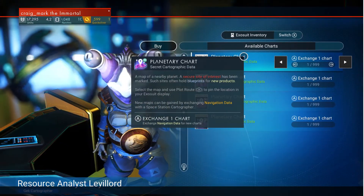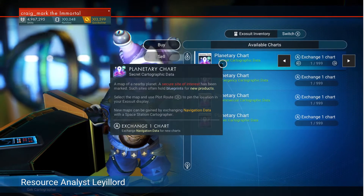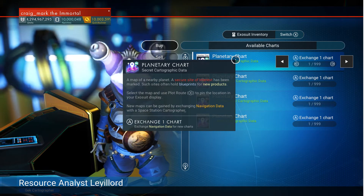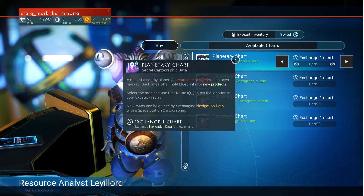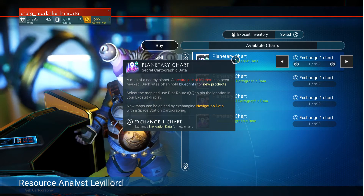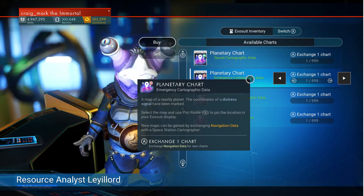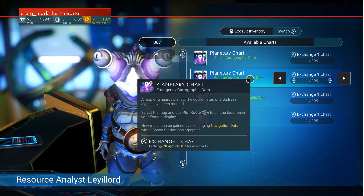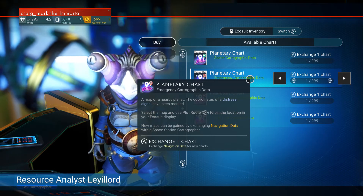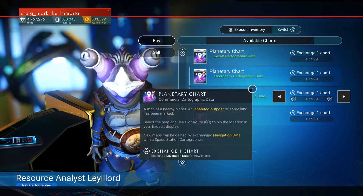We can use the navigation data we just picked up to buy a specific map. We've got secure sites of interest - those will find either a depot, a manufacturing facility, or an ops center. And here we've got a distress signal map, which can be abandoned buildings, distress beacons, crashed ships, crashed freighters, or observatories.